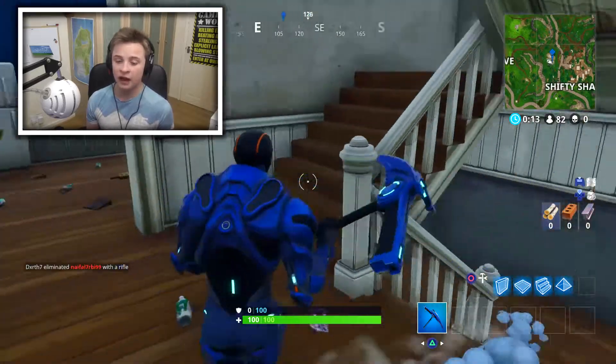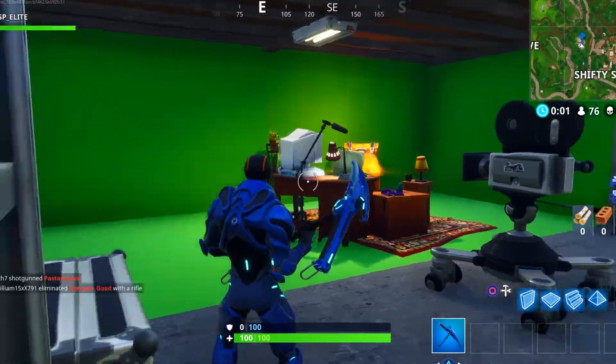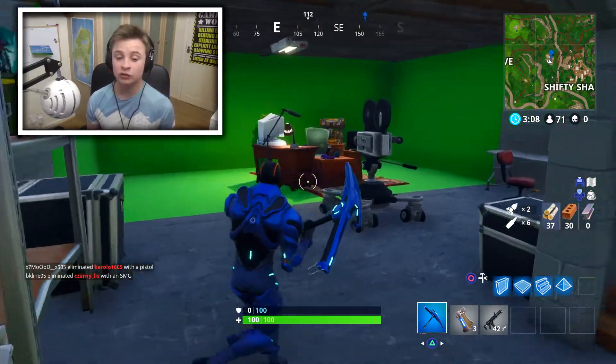This hidden location is in this house, and like the Salty Springs one it has another downstairs floor which was added this season. If we go down the stairs, we can see what looks to be a green screen room with a film camera and a chest. If you have good luck you can get good loot from here.